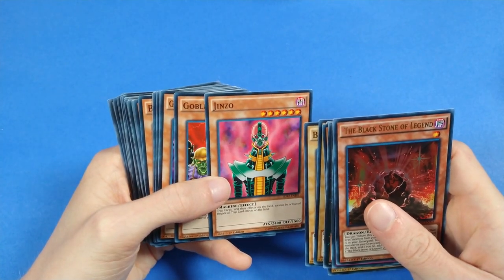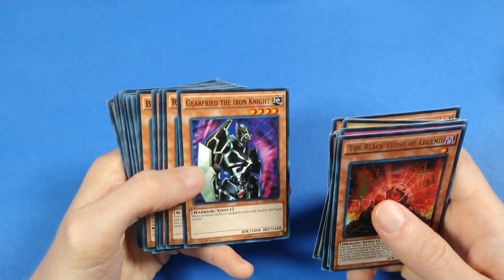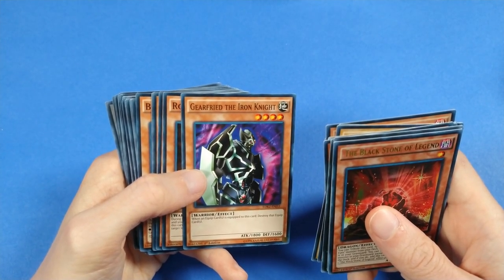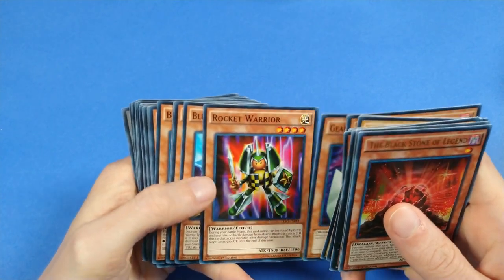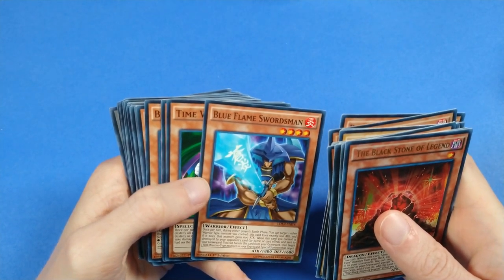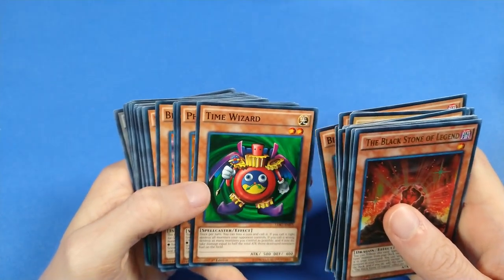Then moving on to some good goat cards, we have Genzo for trap suppression, Goblin Attack Force for a big number, Gear Freed the Iron Knight — which could potentially be banned because of the degenerate interaction it has with cards like Butterfly Dagger Elma and Smoke Grenade of the Thief — Rocket Warrior to get over big things, Blue Flame Swordsman, because we don't want the purple Flame Swordsman in this pack, apparently.